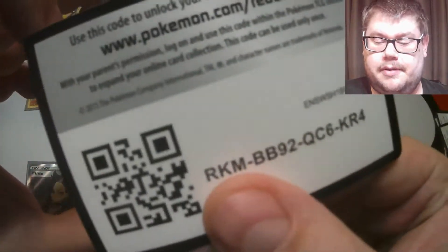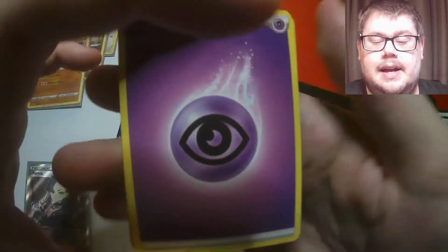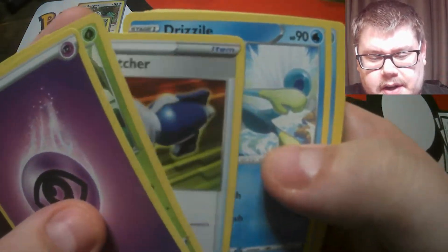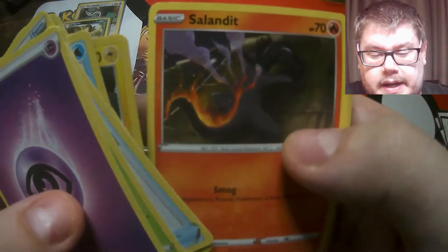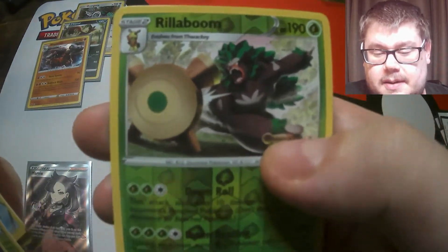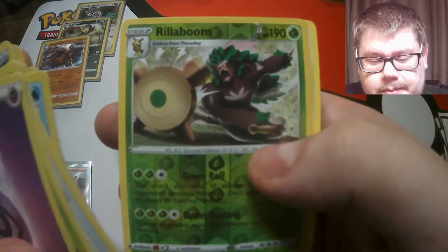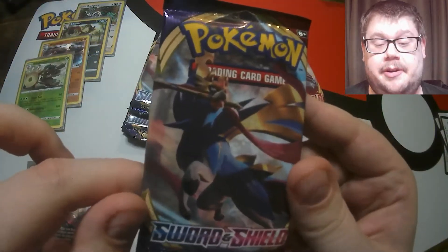We got a cute looking Sobble on the front there. Let's hope the water Pokémon on the front leads to a water Pokémon at the back. We have Thwackey, so another starter line, and a Drizzile! There's the Sobble, Boltund, Salandit, a reverse Rillaboom - this is really the star of the pack - that looks actually pretty awesome, I love Rillaboom - and a non-holographic Cinccino.